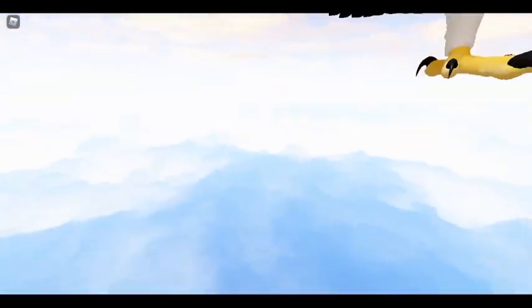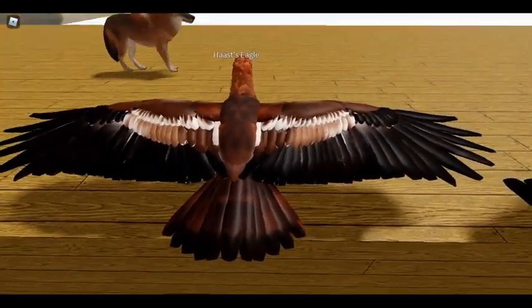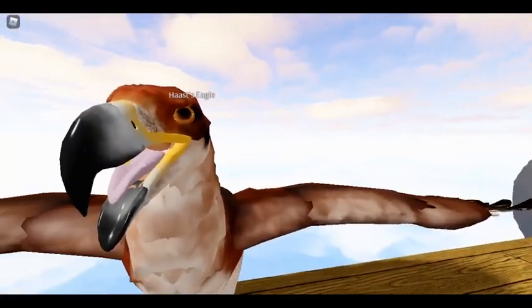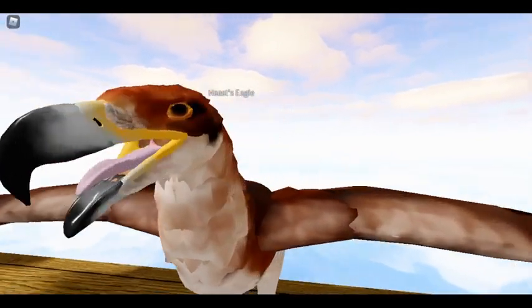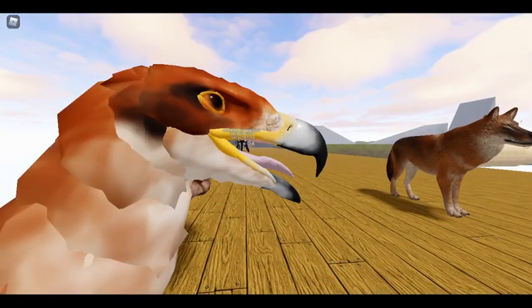Here you can see the feathering on the wings, and here's the tail feathering. Now let's get a look at the face — a nice sharp beak there, which is for ripping flesh, obviously.